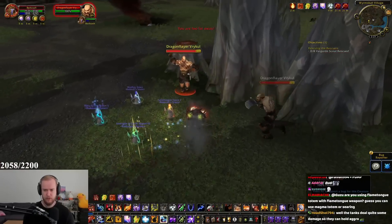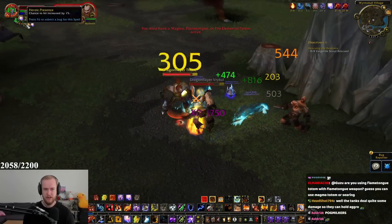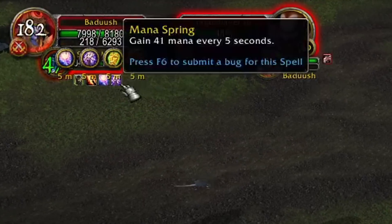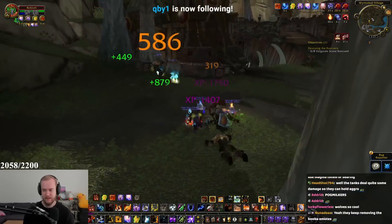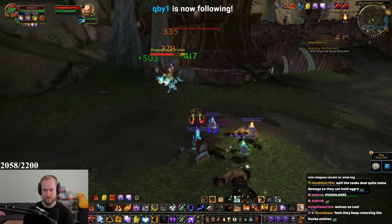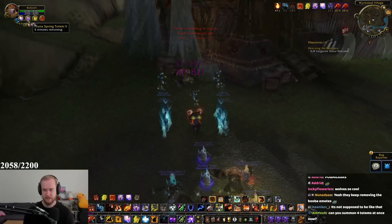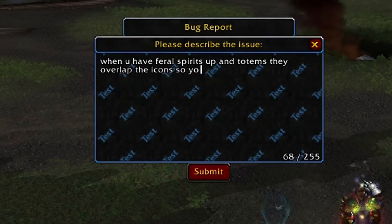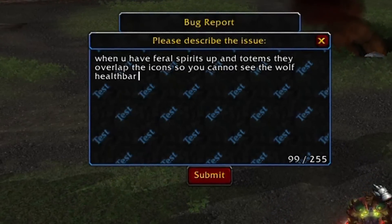I want to summon my wolf boys — they heal as well. Though this overlaps with my pet bar; I basically can't see my wolf health bars. I'm not sure if that's supposed to be like that — it doesn't look right. I'm going to be a good shaman player and report that bug: you cannot see the wolf health bars.